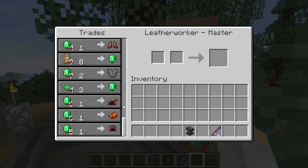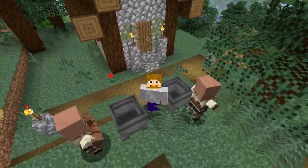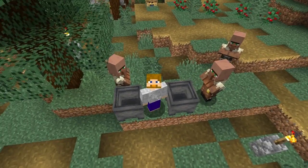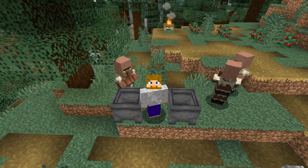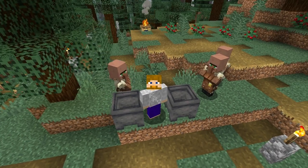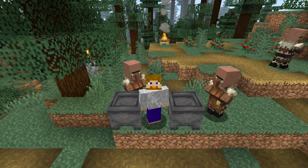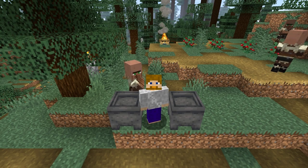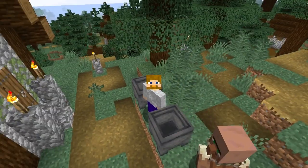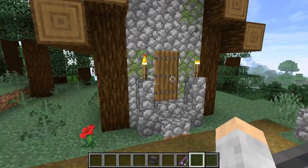That's so easy — you can get tons and tons of saddles. This is the best way to get saddles. When you get the opportunity, trading with villagers is the best method because one saddle for one emerald is incredible. With a fletcher, 32 sticks gets you an emerald, so just give them a bunch of sticks, get a bunch of emeralds. You could get 10 emeralds easy — that's 10 saddles just like that. So much better, so fast.